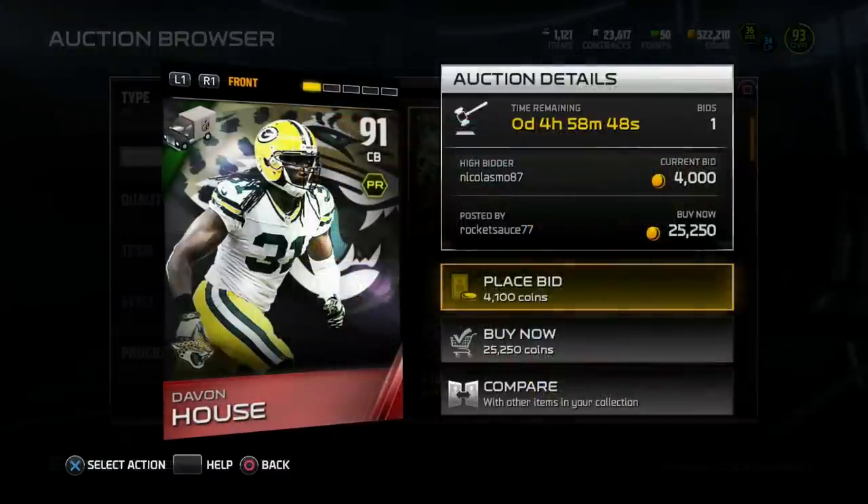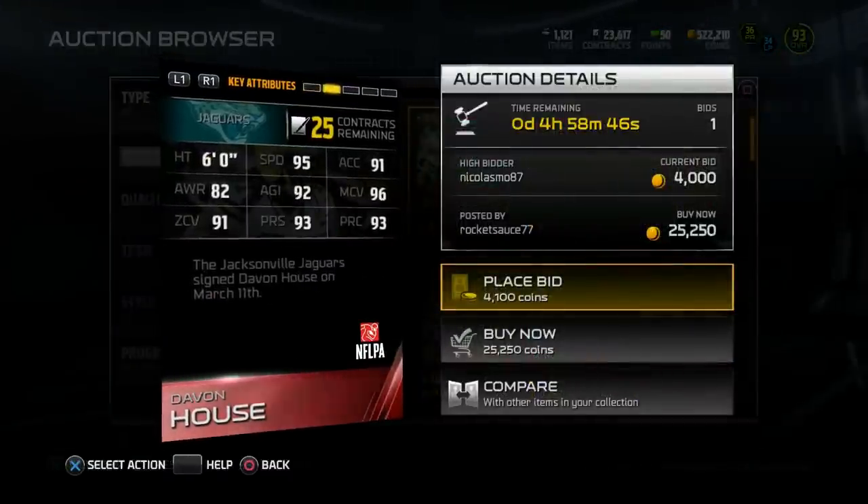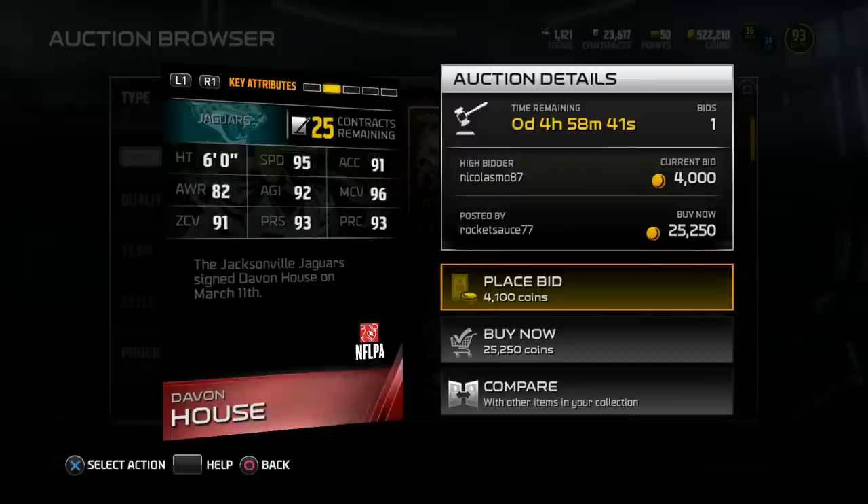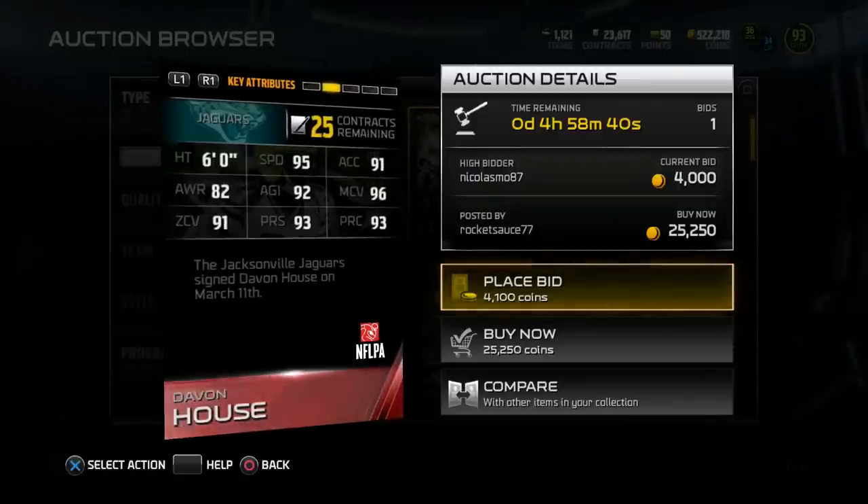First up in the new batch of NFL movers, we got Devon House, 91 overall. Check the stats out: 95 speed, 96 man, 91 zone, and 93 press. The Jacksonville Jaguars signed Devon House on March 11th.